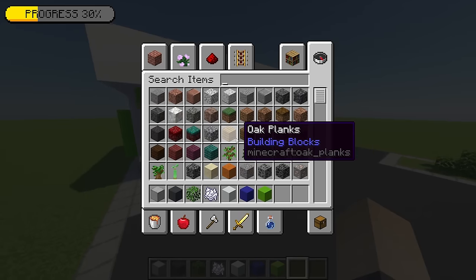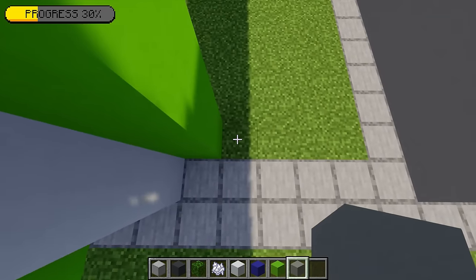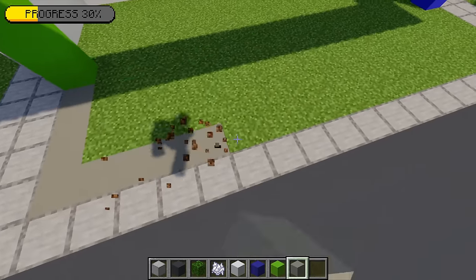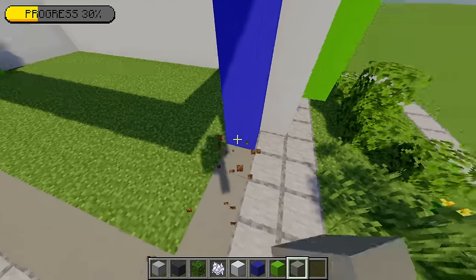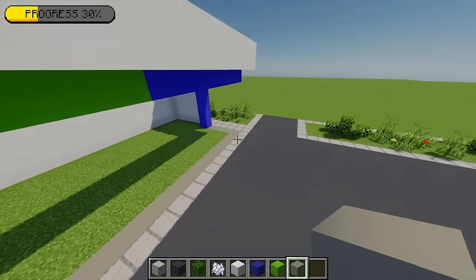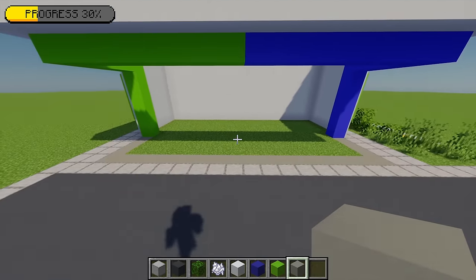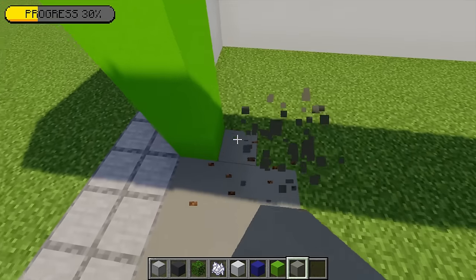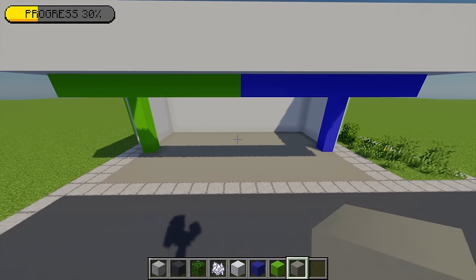Next I'm going to grab some light grey concrete. Starting at the left hand side I'm going to place four, then going round placing light grey concrete going all the way to the other end, and placing another three at that side — that's going to be where the window is going to go. Within the rest of this area, I'm going to replace all of that with some more of this light grey concrete.